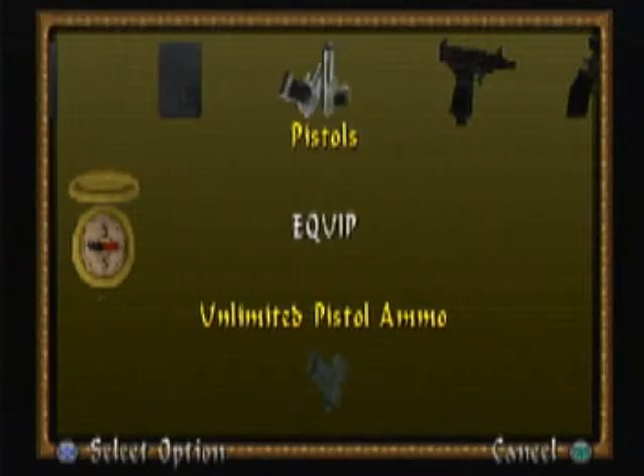So guys, here we are back in Tomb Raider 4. This is going to be the Chambers of Tolune.